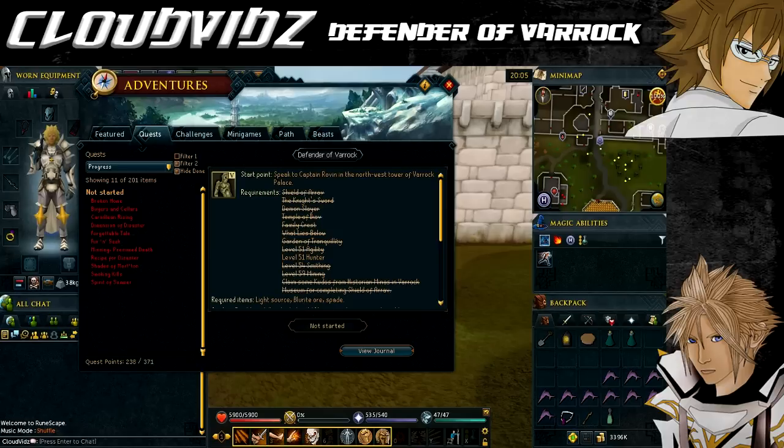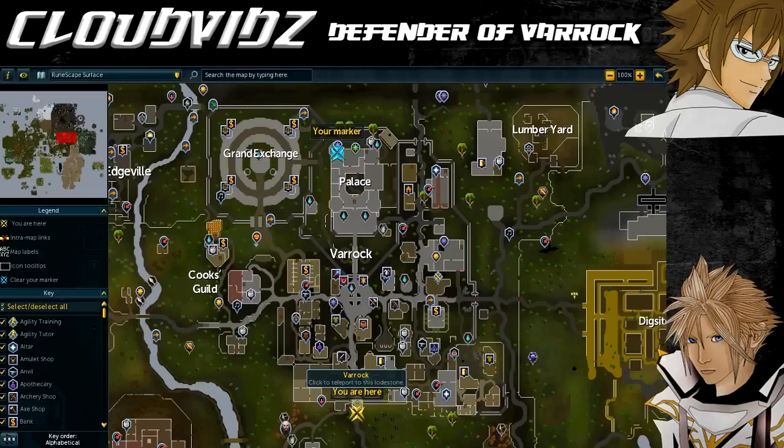The only other items you may need are anything that will boost the skills I mentioned. For example, if your Hunter is not level 51 you'll need a hunter potion to boost it, making sure you have the minimum level required. The same applies for Agility with a summer pie, and again with Mining. That's it for requirements and items, now onto the quest starting point.